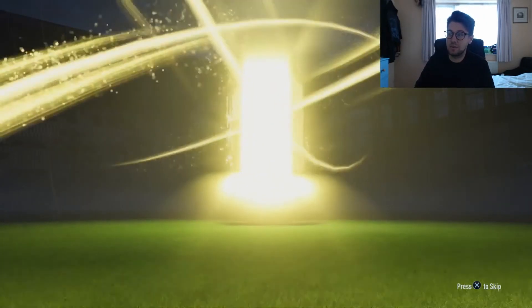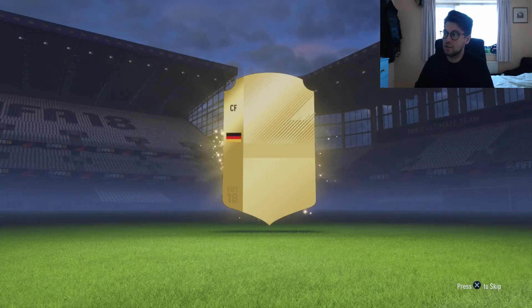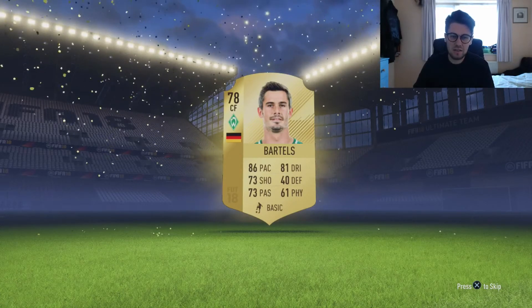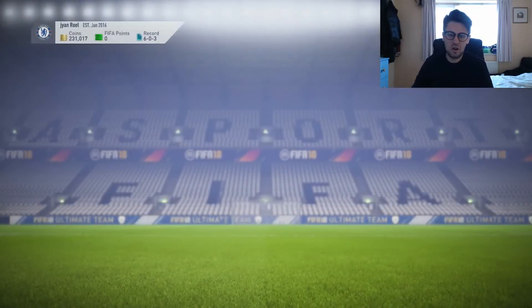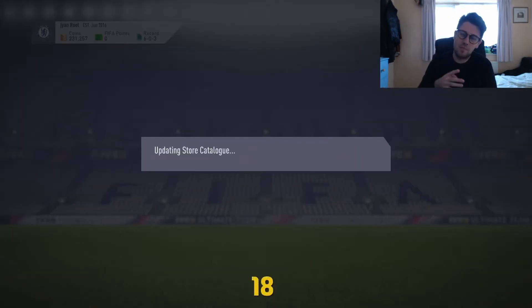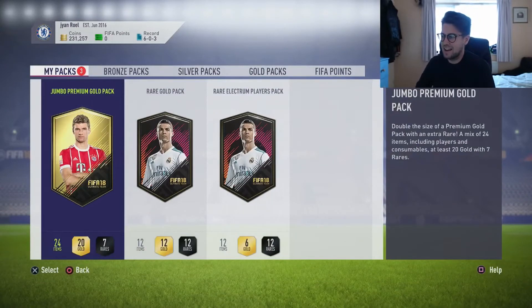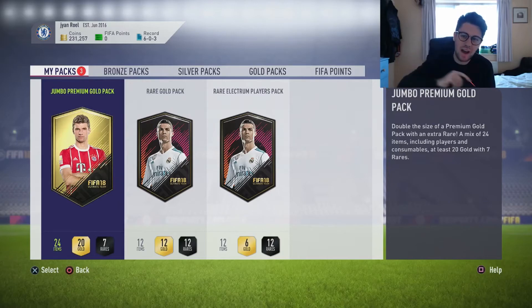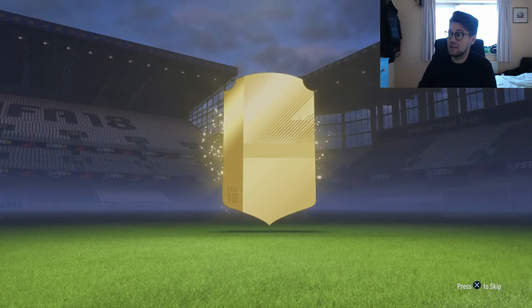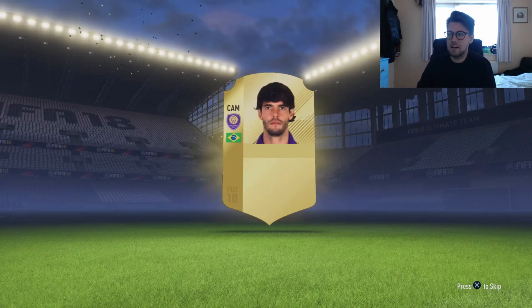If you guys haven't seen my other marquee matchup video the link will be down in the description because I did pack some really decent players from it. We've got a rare - Cruce Bartels, 86 pace, not too bad, probably good for a CAM position. Pack number four is the jumbo premium gold pack. It's rare and it's going to be a Brazilian CAM - Caca. That'll be good for a squad builder.